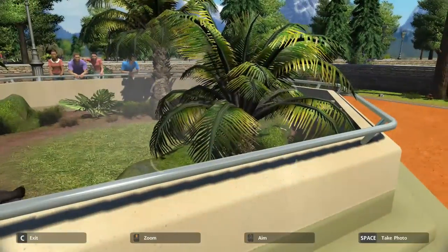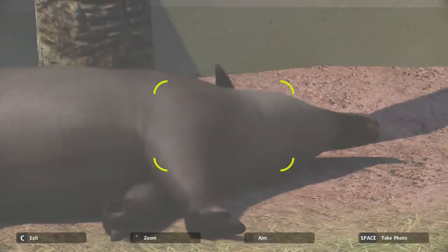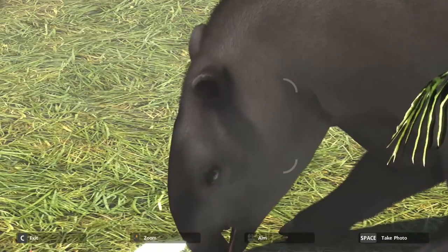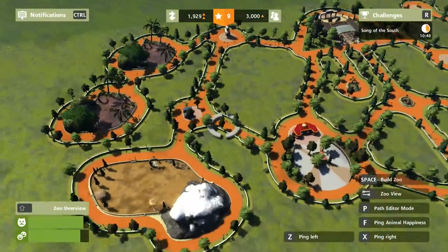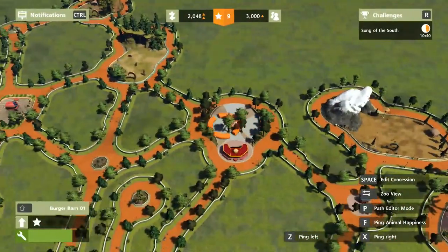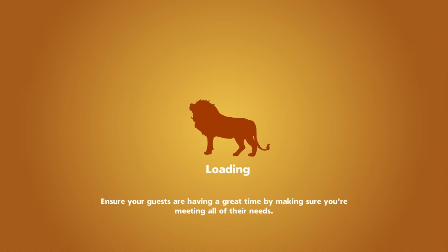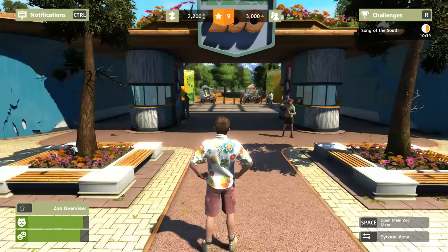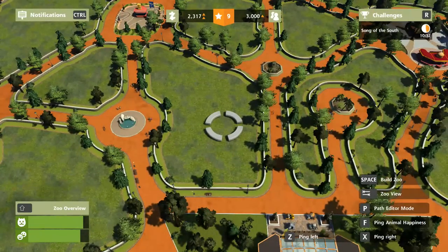I'm kind of waiting until my cash goes up. There's actually a little challenge where you've got to photograph every species in the game. You can ping how happy your animals are — all our happiness is in the green, which is really good because we need that to win the challenge. So the game crashed, like it did last time I played it. Basically, sometimes when you rotate quickly and your mouse goes off the screen, the game just seemingly can't handle it — it makes a big explosion noise and things go mental. Thankfully, the game auto-saves pretty much every time you do anything, so we are okay.